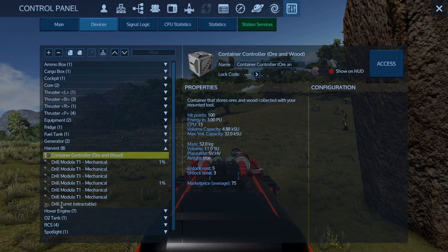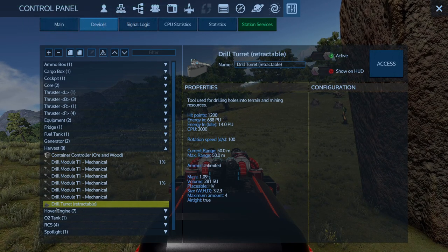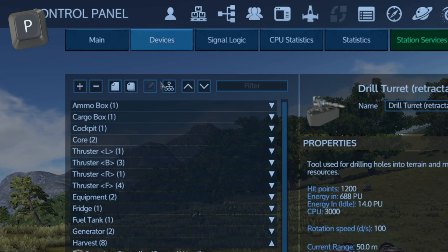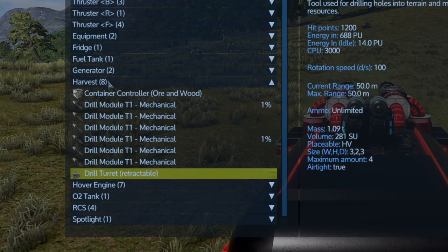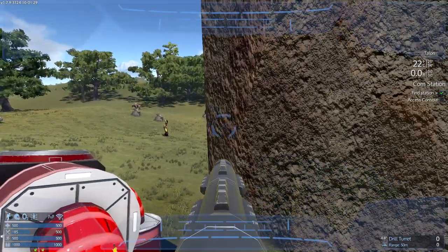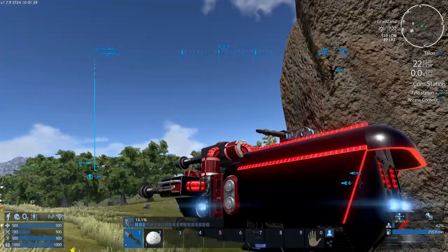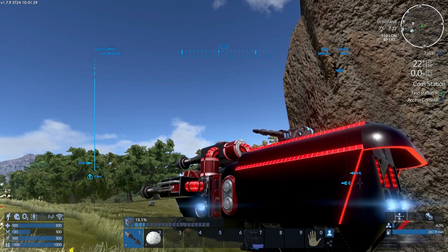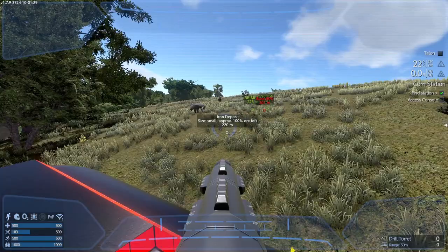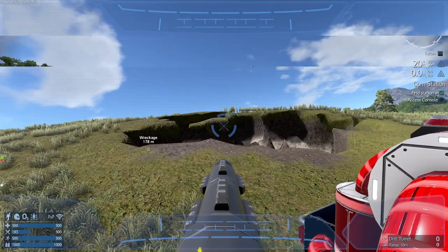Another tool you can have for drilling is the drill turret, which you must access via your control panel by pressing P. In the devices, if everything is auto-grouped, it should be under the harvest tab. Press there to access and then you can start drilling. If you have this drill installed on the side pointing down you'll be able to drill straight down all the way to the resource. This drill has a range of 50 meters so you'll be able to get pretty far with that.